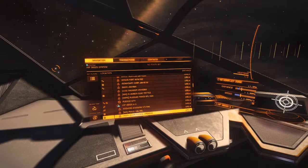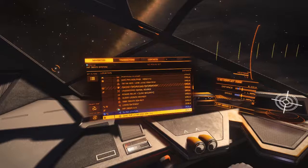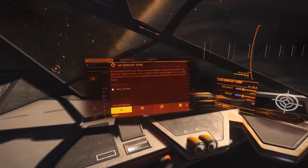Everyone's got all these carriers in here so you have a hard time finding stuff. It usually says AX on it - they've got all their carriers named AX so you can find them. Okay, conflict zone - we'll go to this one.